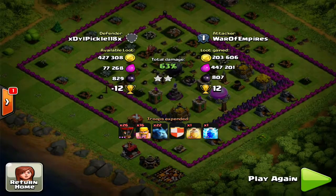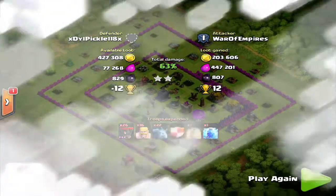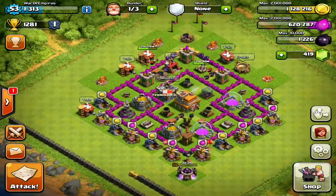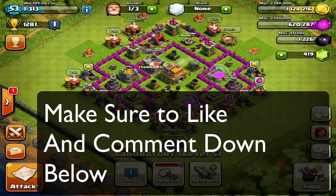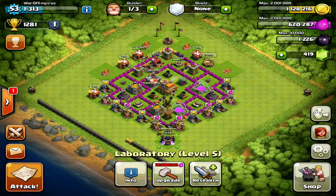63%, two star, twelve trophies, 600k loot. I could've gotten a million loot, but first time for everything — first time I used Balloonian, and I'm a new Town Hall 7. This is one of the best raids I've ever done. Remember to comment, like, and subscribe, and give me your feedback on what you thought about this raid. It was totally awesome. Give me a rating and let me know — do you want to see more Balloonian raids in the future? I am upgrading my Balloon to level 4 right now, and I have gained lots of elixir and gold from that raid. Thanks for watching guys, and have a great day. See you guys next time.